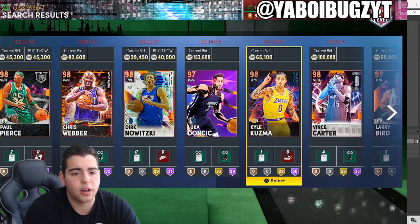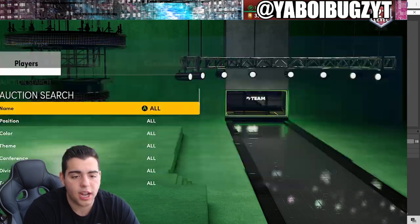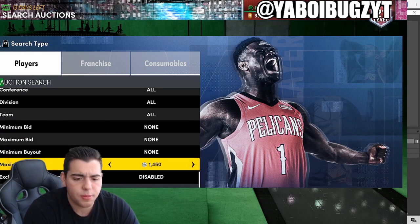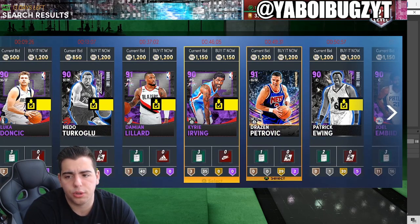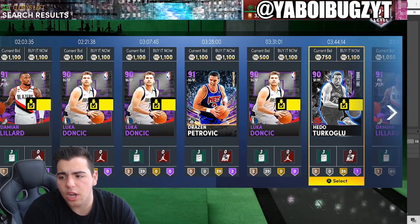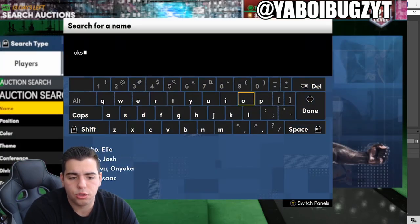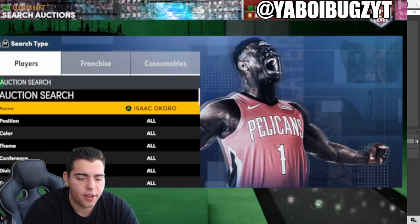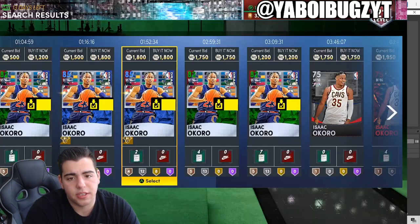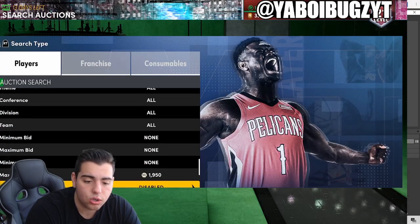This market is beyond crashed — the market is done. If you want to invest and make some MT, let's check the amethyst filter. Since they've been releasing so much content, the amethyst filter is down bad, but trust me — guys like Okoro are going to be good investments and go up in value. Isaac Okoro is probably around 1300 right now.